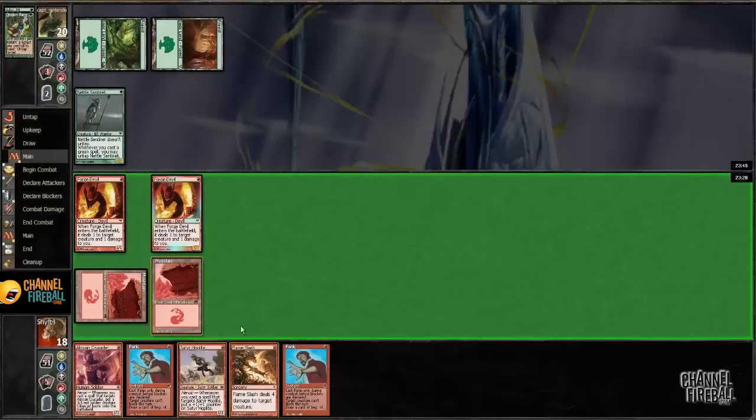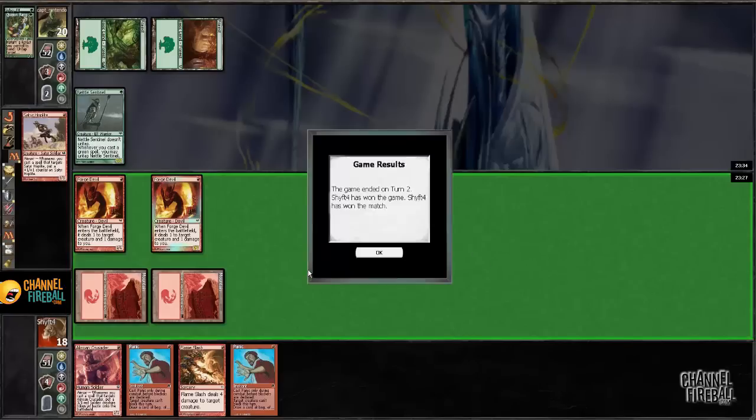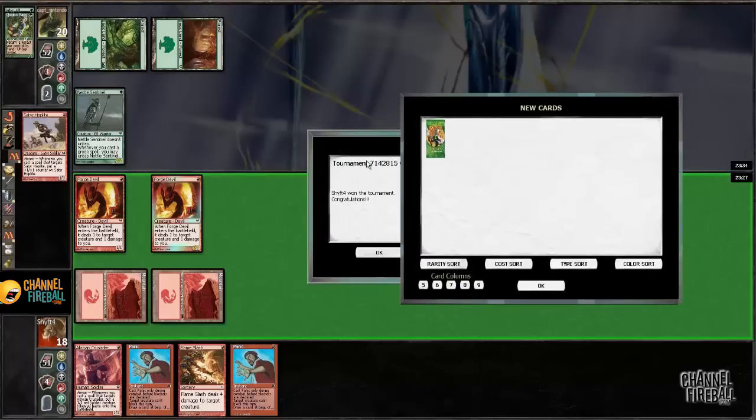I guess the other option would just be to play Flame Slash and start attacking, but I'm not in a hurry to do that. Wow — okay, I guess my opponent's hand was not that great, or they were just demoralized by getting double forge deviled. Forge Devil is pretty strong sometimes.